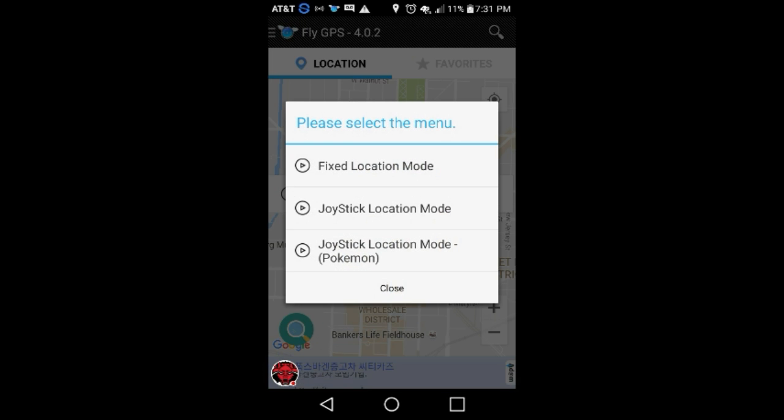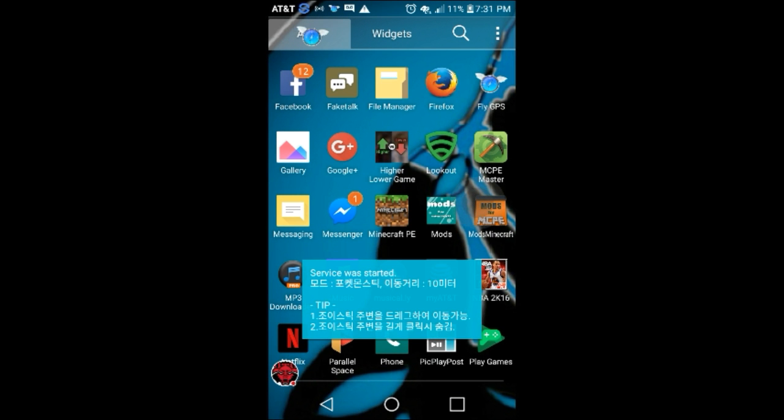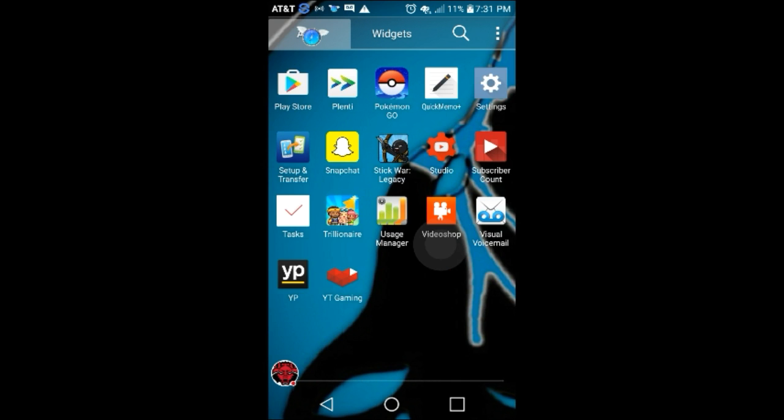Click on GPS service. There — look — Joystick, Pokemon Go. So you want the joystick, click on that. Let me go back because the joystick was in the way. Alright, so now I got the joystick.